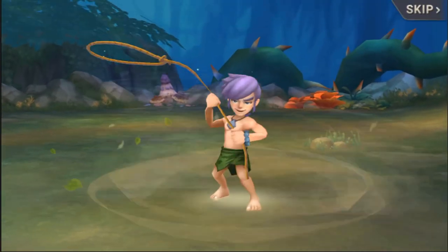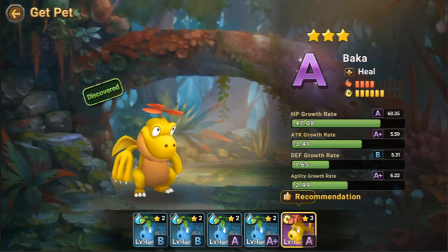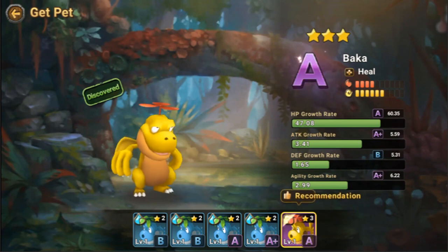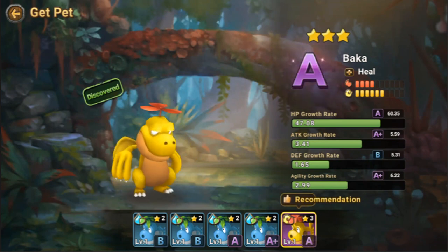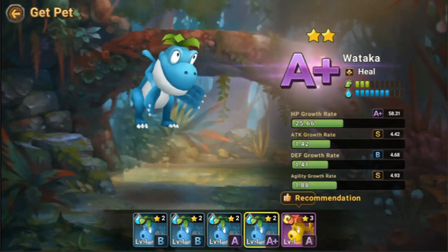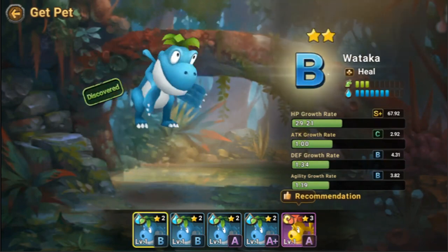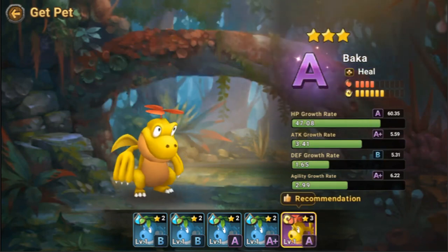Capturing now — we got one and it's an A class. We got a Baka, which is just what we needed. In my country, Baka means cow. But in Japan, Baka means something bad — you can just search for it in Google Translate. We also got an A-plus Wataka, an A Wataka, a B Wataka, and another B Wataka. I'm going to use this one as a replacement for my Takaki.